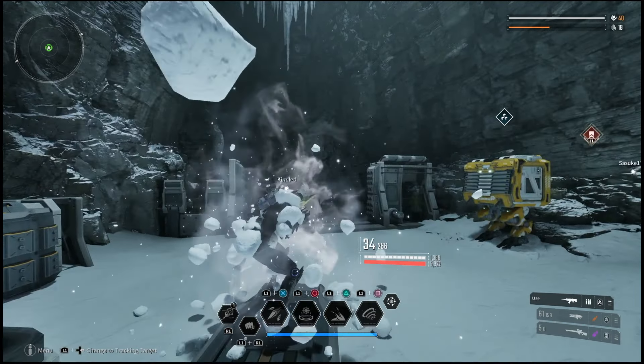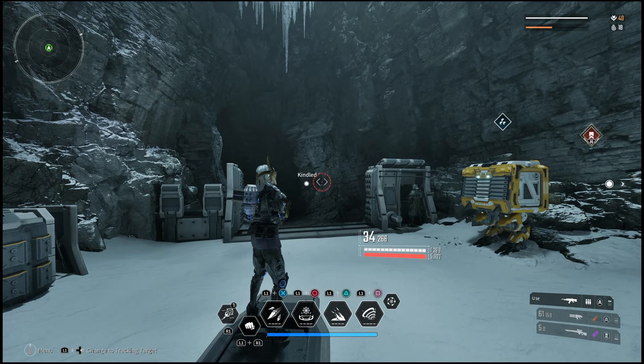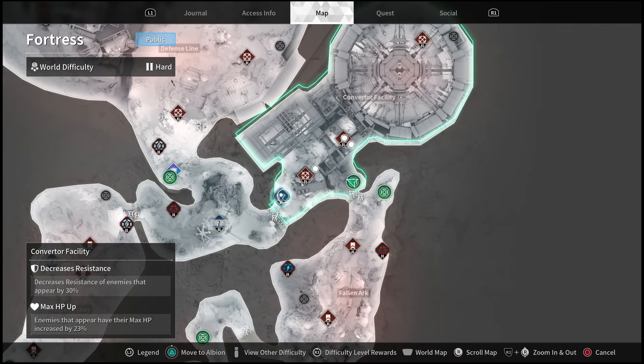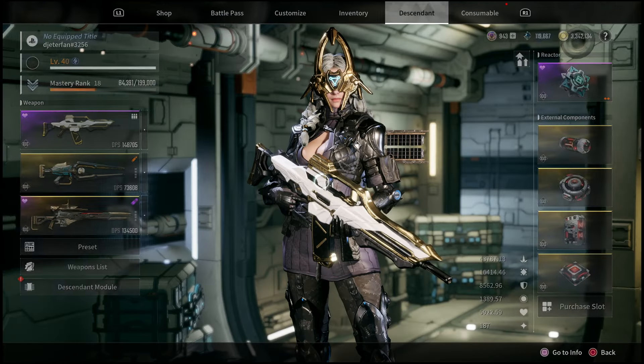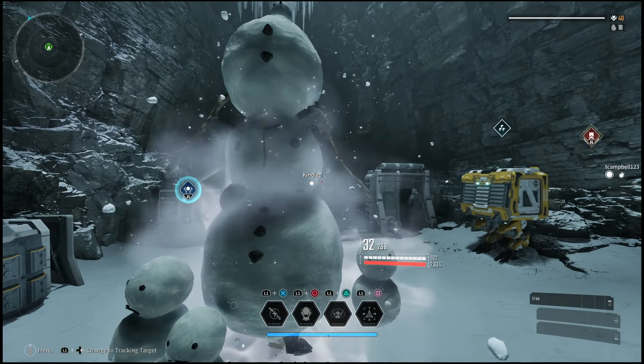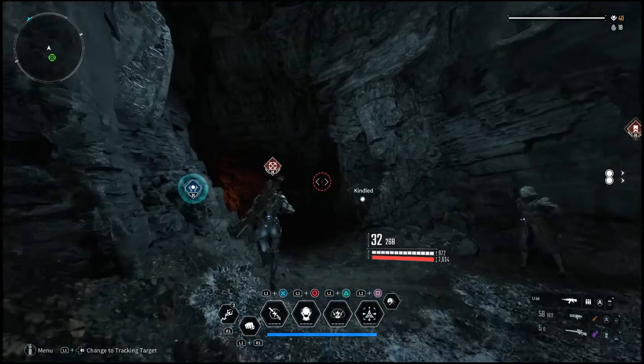They've also just come out with an update about two days ago where these missions are only going to take one minute to reset, whereas they normally would have taken five minutes. So this method has become a lot faster. You may have to run these missions a few times in order to get the proper amorphous material.